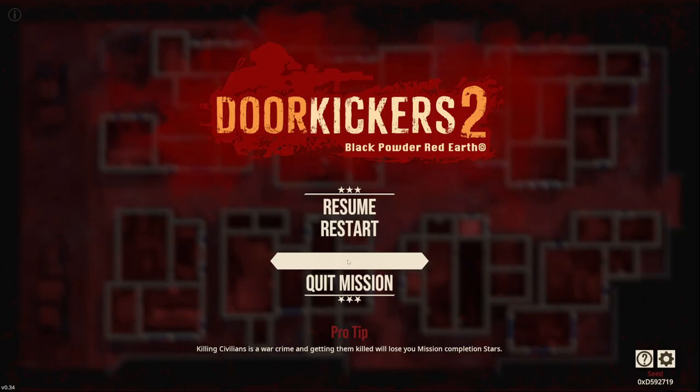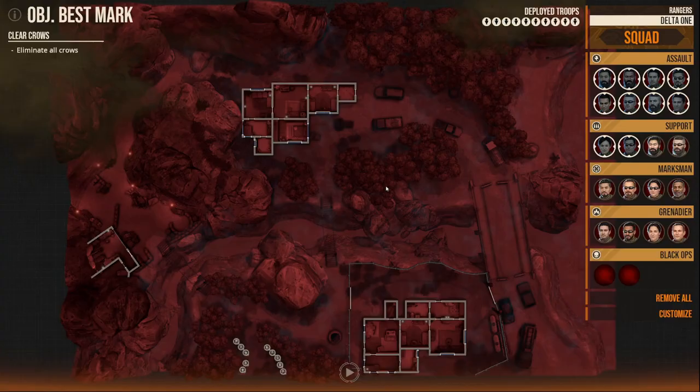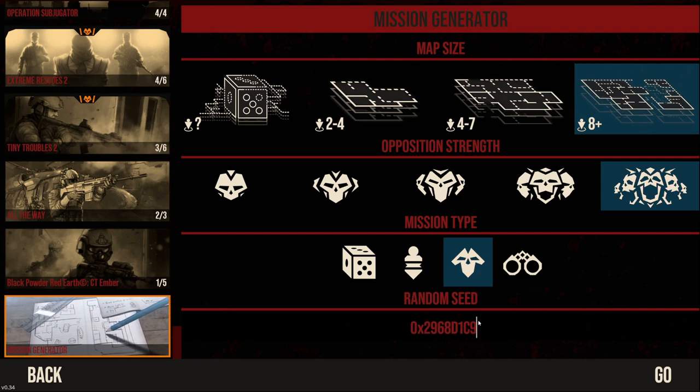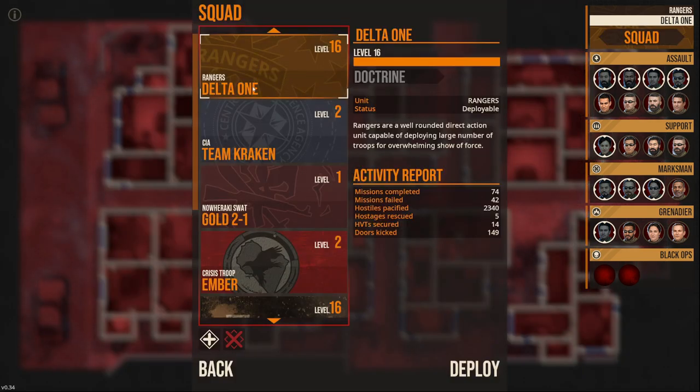With the mission generator, you just keep cycling and it'll keep loading different randomly generated missions. There doesn't seem to be a huge variety of map types at the moment - there's a mountain setting and an urban setting. But there's something else you can do: I've actually copied a seed for a map, and you can share it with friends. If you find a particular randomly generated mission you want to show others, you can just copy-paste the seed and they can load it into the game, which I thought was really cool.